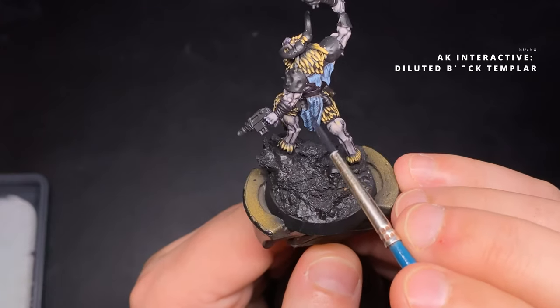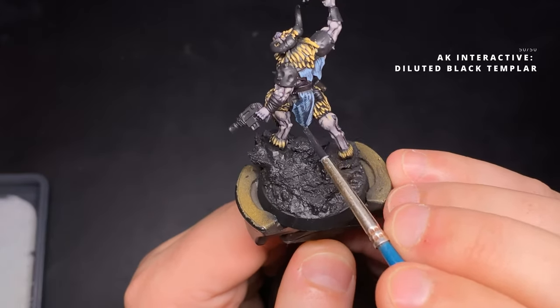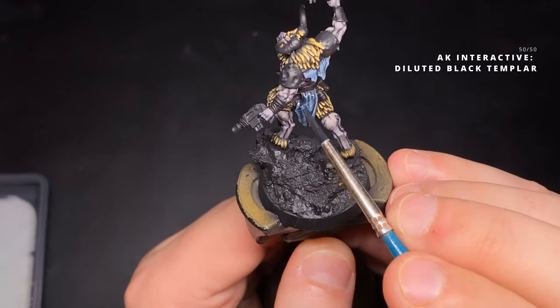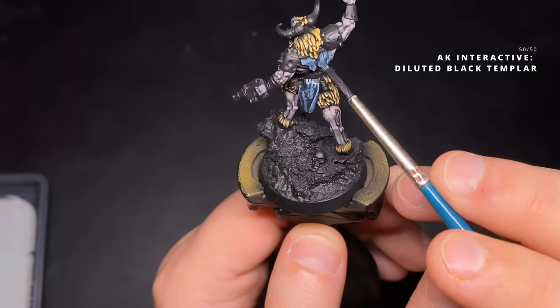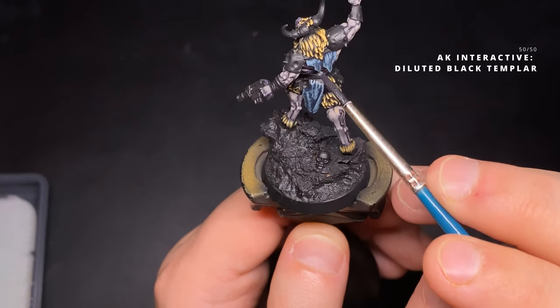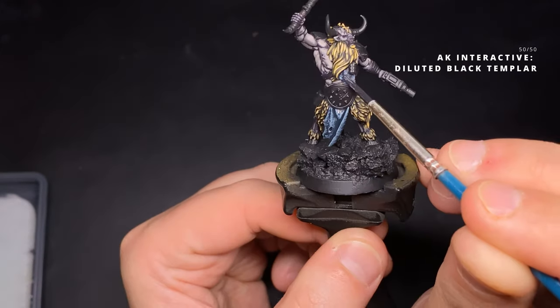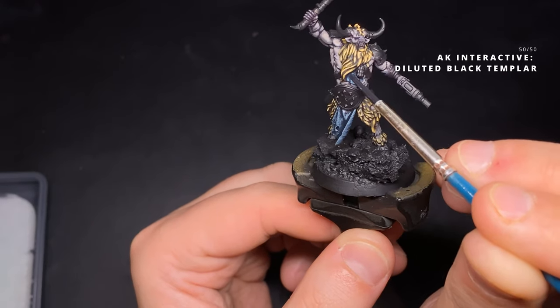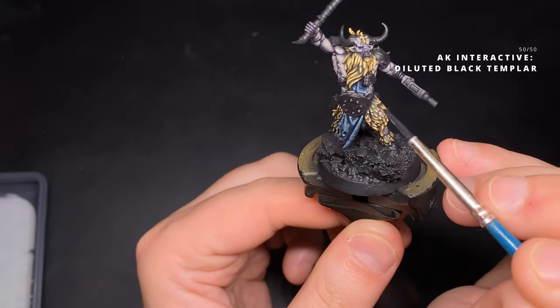Finally I use Black Templar contrast paint by Games Workshop, diluted about 50-50 because I don't want it to overpower all the work I've just done. I apply it, pushing it into the shadows and recesses to amplify that very first step — the Black and Strong Dark Blue mix.